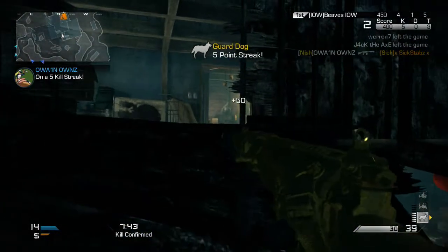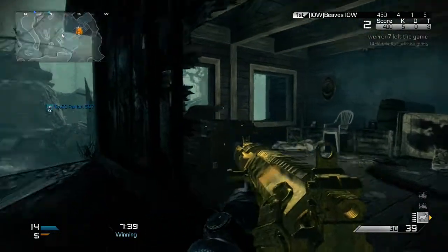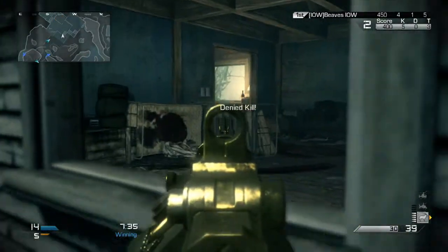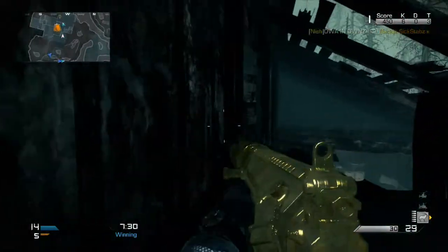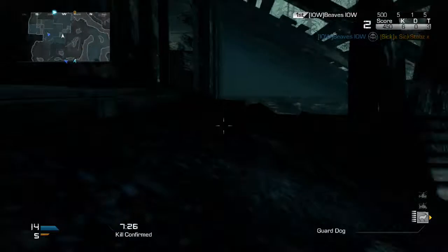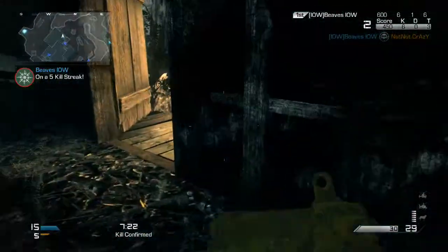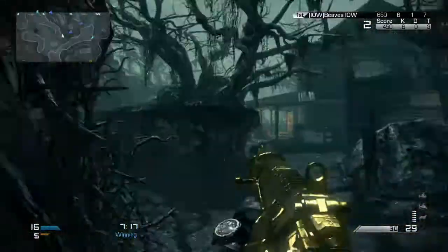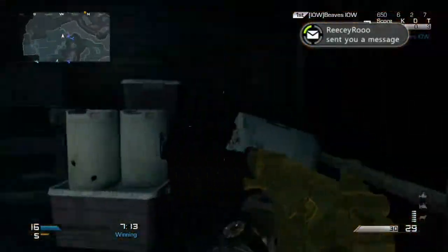I can see it being like Strike Zone, where everyone just tries to get the care package so they can get the chem strike. Make sure if you get the chance to get the field orders, you take it, because you'll have a good chance of getting Michael Myers. I believe you can get quite a few kills with it and it's very hard to be killed, so if you have a chance make sure you do that.